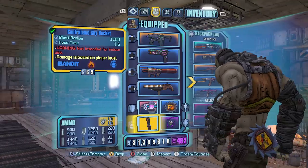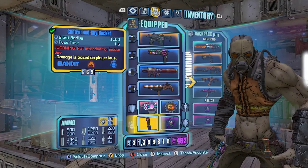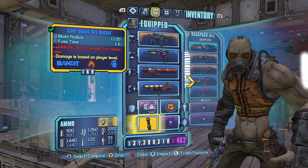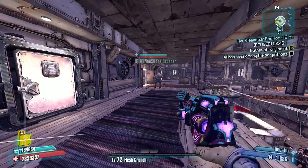We're going to go ahead and use it here to try to clear out the Barroom Blitz. I expect us to have an absolutely terrible time with this. I have a Krieg build here, spec'd for explosions, however this grenade is incendiary, so we're probably not going to get too much help from the build on this.